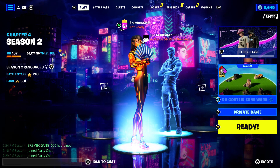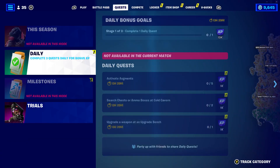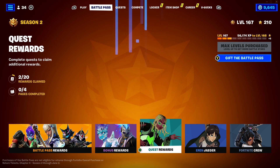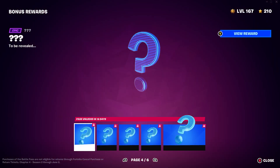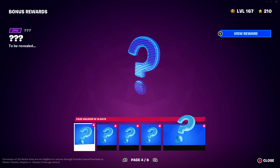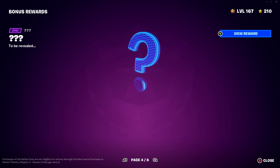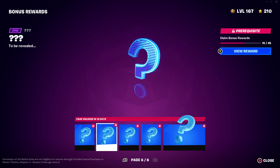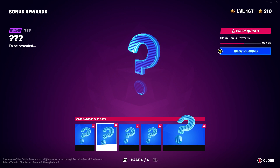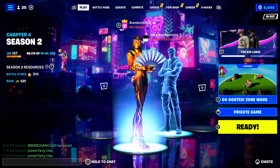If you're wondering how many battle stars you need to get to level 200 — which is the max level to purchase all the super level styles — those pages, four, five, and six, will unlock in about 16 days on the next update. The highest you can go right now is the skin I'm wearing, which has different head styles.